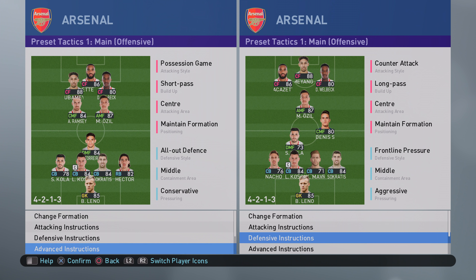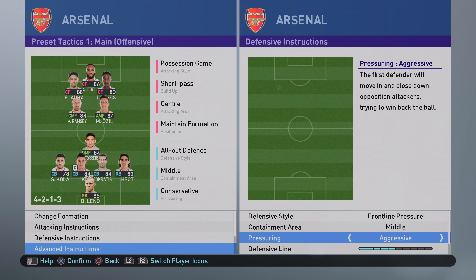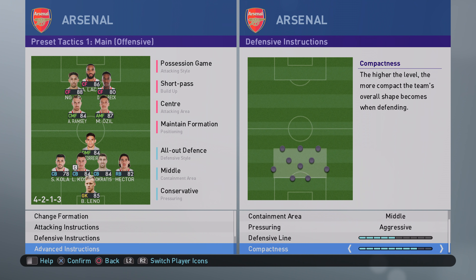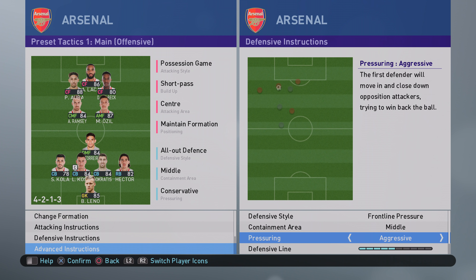That was probably a negative on his half, but hey — he won the game in the end. Moving on to the defence: front-line pressure, middle, aggressive. He's completely opposite to Eterito here. He went for five for defensive line and eight for compactness. I thought defensively he was absolutely superb — he was keeping players back, running players back manually, and then using the front-line pressure and aggressive setting to press at certain points when Eterito got close to his goal. Very smart from Azmakabel.